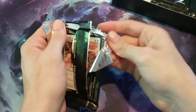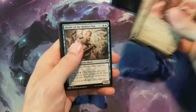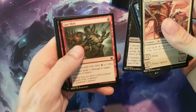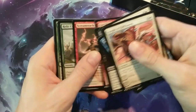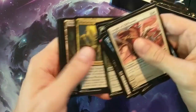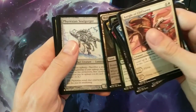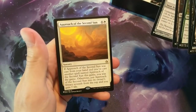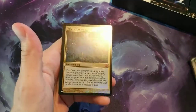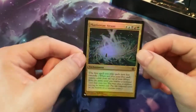Hope everyone's having a great day, because I am. Pack one: Night of Cliffhaven, Suppression Bonds, Mystic of Hidden Way, Everdream, Trial of Ambition, Covenant of Blood, Gut Shot, Scream Reach Brawler, Relic Crush, Spider Spawning, Wayfaring Temple, Bojookabog. We got a Phyrexian Soul Gorger. Then we have, for a rare, Approach of the Second Sun. And lastly, we have a Maelstrom Nexus Foil Mythic. Nice.